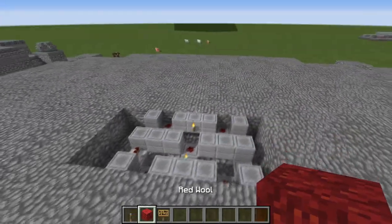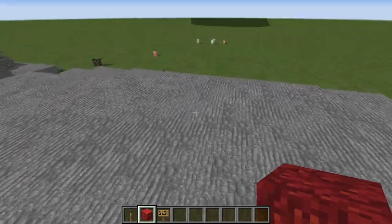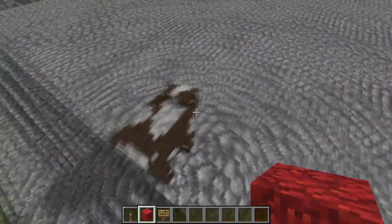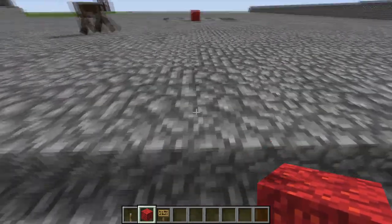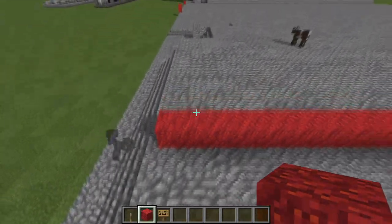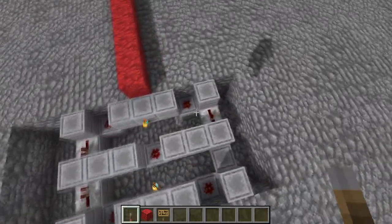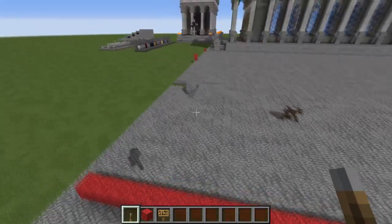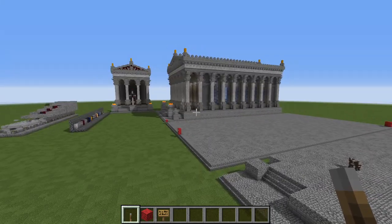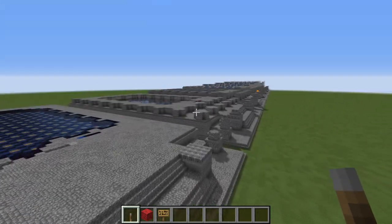I should probably give you some measurements on exactly where the piston door is going to be. Looking at it from the front, it's slightly offset. From here is going to be 19 blocks — that's going to be that distance there. However, you can skip the piston door at this phase if you want — I'm going to go over that in more detail later on. You can just hollow out the space that we're going to be putting it in with the door. If you don't want to measure it at this point, we're going to be getting to that point fairly quickly.